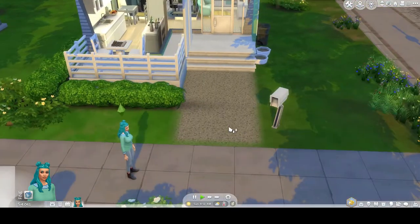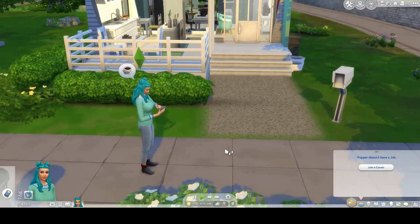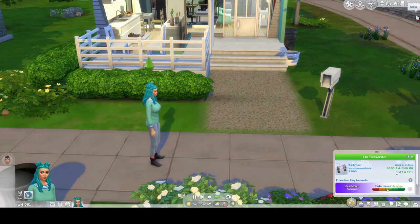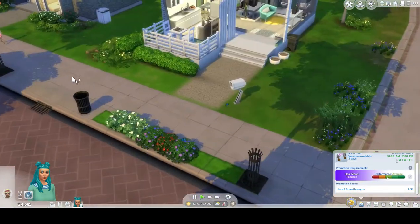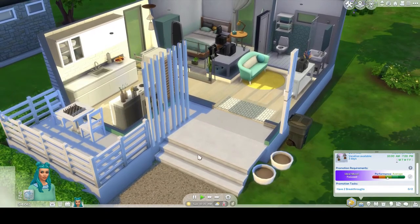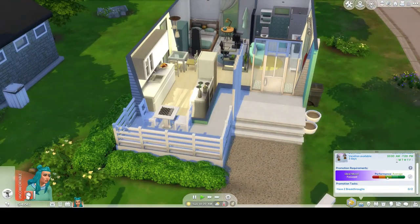Alright, let's get started. I already have her aspiration set, but we do need to join the scientist career. Pepper is now a lab technician at Future Sims Lab — she starts Monday at 10 a.m. Let's see if we have any promotion tasks and start working on some of our skills. Why don't we play some chess and wait for the welcome wagon to come.